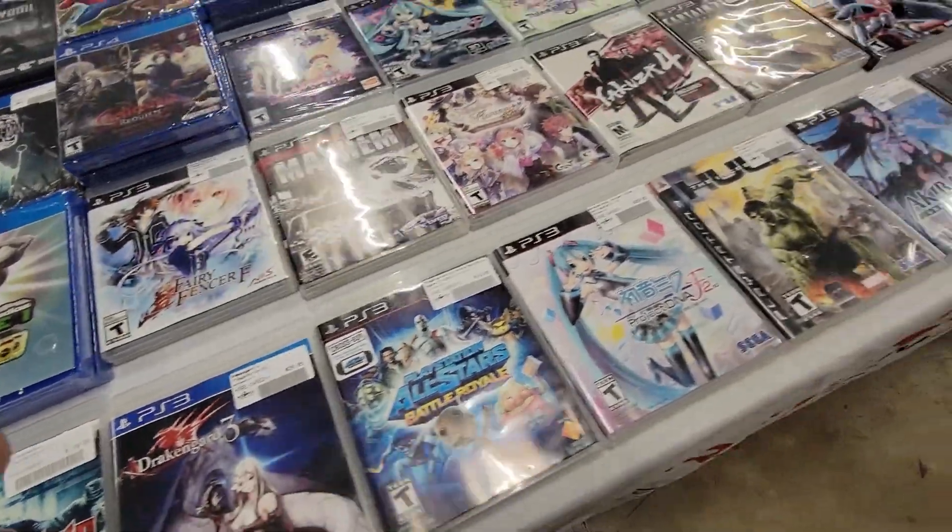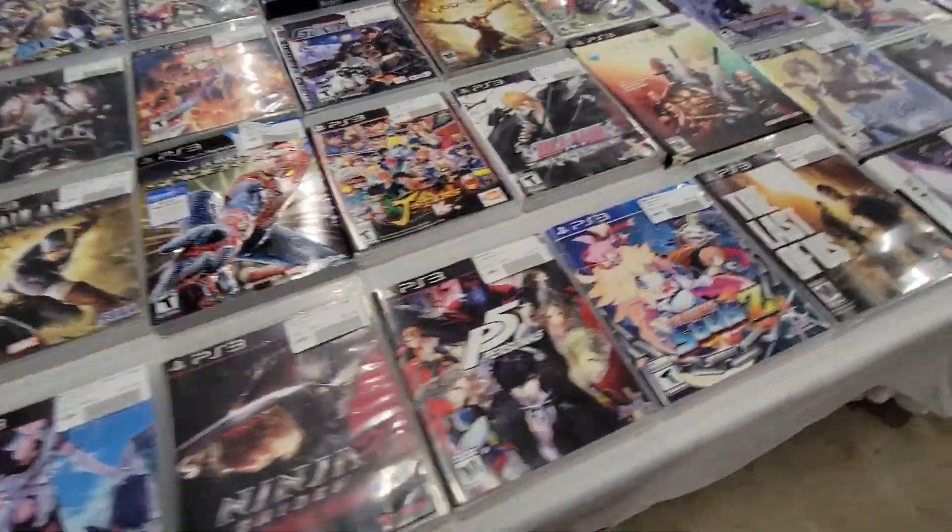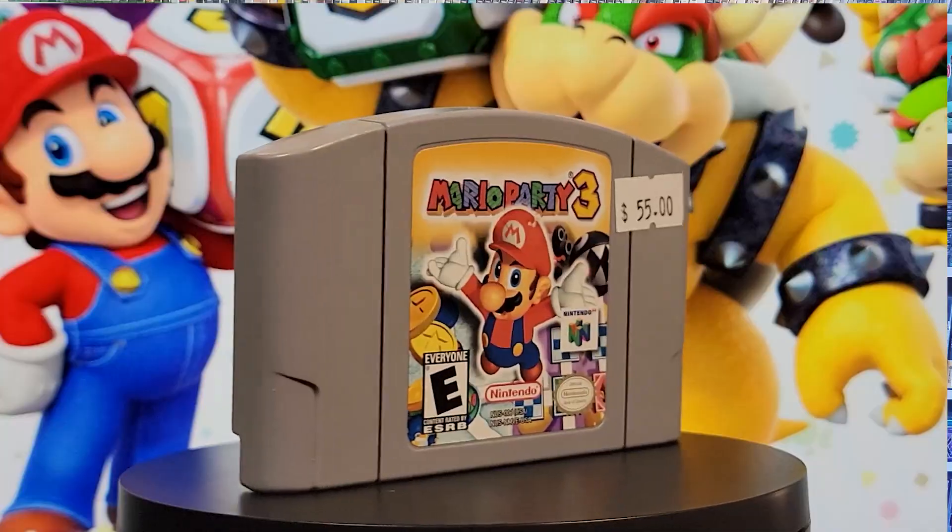Immediately at that booth, right in front of us, they had a copy of Pokemon Black for around $125 — something like that. I ended up paying $120 for it, leaving us at $304.50. I then took the sealed Fire Emblem 30th anniversary edition to another booth that had a boxed N64 controller, and I traded it for $90 in-store credit. I also picked up Mario Party 3 for $40. So now we're at $264.50.